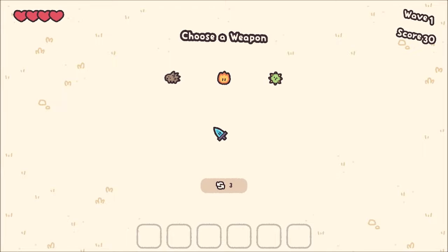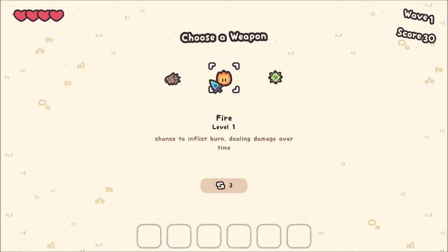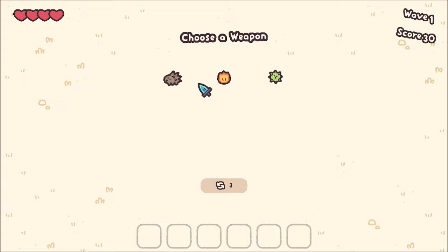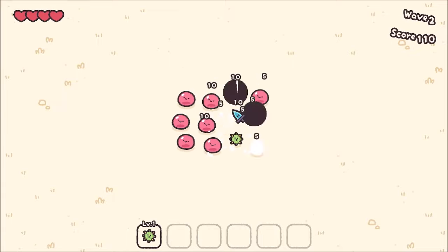It literally moves as fast as you do. That is amazing. So we have Porcupine, level 1 - chance for enemies to fire quills on death. Chance to inflict burn. And this spawns an orbiting cactus that deals damage. I don't want a chance to do damage, I want guaranteed damage. So let's get the little cactus thing going.